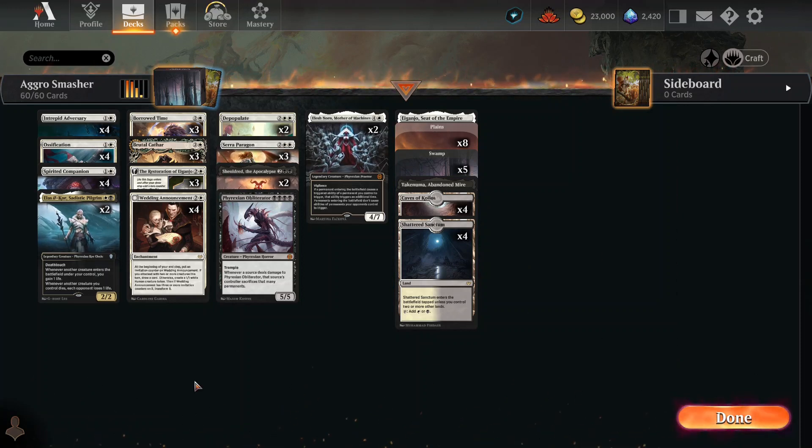So what are we doing? We're just getting things out, pinning things down, gaining some life, and keeping them from doing stuff. And what's the goal? To mess over Mono Red — just pin them down and punch them in the face.